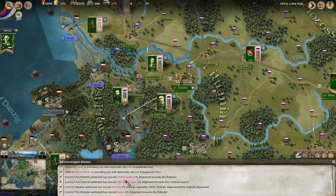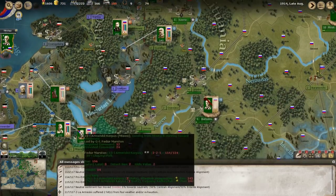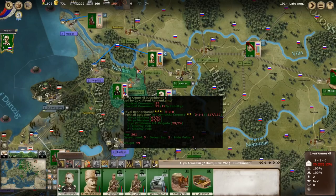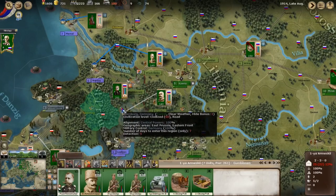Pro-Entente sentiment in the United States has moved 1% toward us. Pro-Central Powers sentiment in the Ottoman Empire has moved toward the Central Powers. Neutral sentiment in Holland has moved toward neutrality — they're at 50% each. Japan alignment is moving toward the Entente, Portugal alignment toward the Entente as well. Neutral sentiment is kind of split in Sweden. The 2nd Army suffered 2 hits from foul weather and/or exhaustion. Gumbinia has fallen to us, so there's no fortification there.